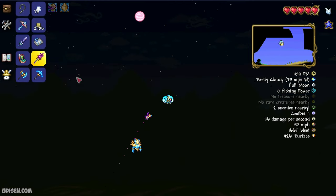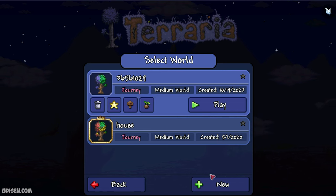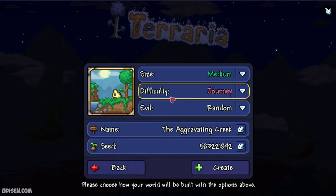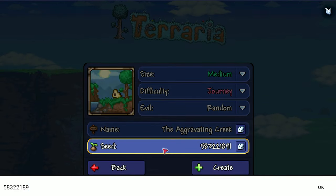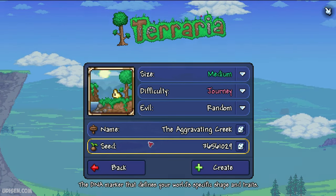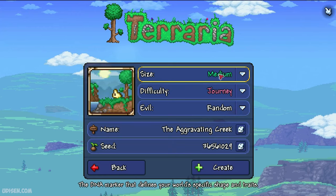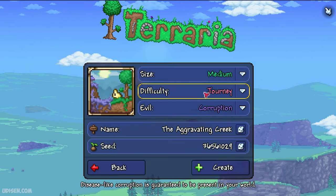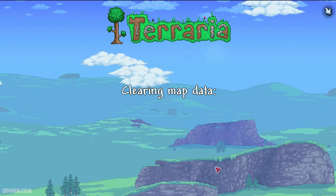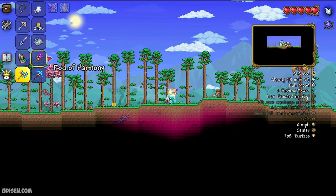As usual, don't forget to leave a like, rate, comment, and subscribe. Let's get started. Step number one: create a new world and copy the seed which you can find in the video description below. Enter the seed numbers, press Enter. Any type of name, size medium, evil corruption, difficulty — it doesn't matter in this situation. Create the world.